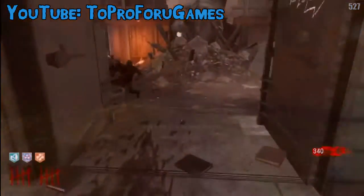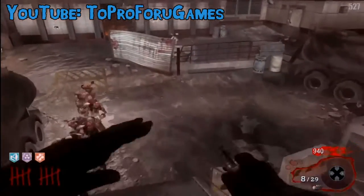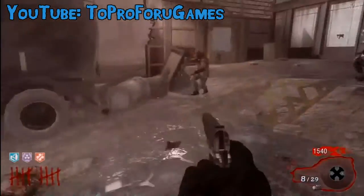The fan-favorite PhD Flopper costs 2,000 points and grants you immunity against explosive and falling damage. In addition to this, if you dolphin dive with PhD Flopper, it will create an explosion when you land.